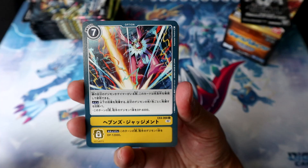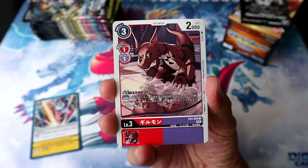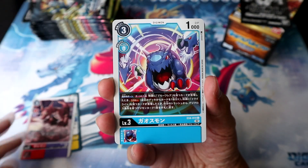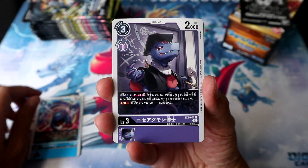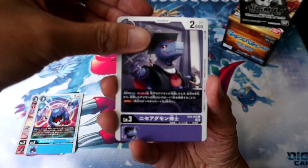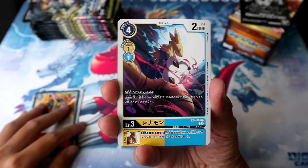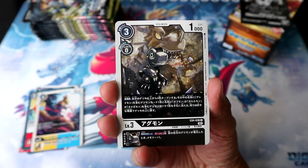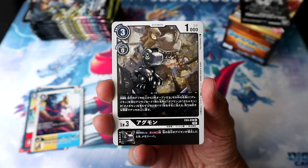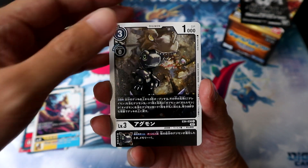Pretty late on this set at this point, but let's see what I pull. So we're starting off with Heaven's Judgment, the new Gilmon — Red Purple mainly for Chaos Gallant support but works pretty well in regular Gallants as well. Now we have the new Gaussmon for the Fusion Twilights and Blue Flare deck featuring Grey Knightsmon, the new Fake Agumon Expert, and Trident Gaia, the signature option for Victory Greymon.